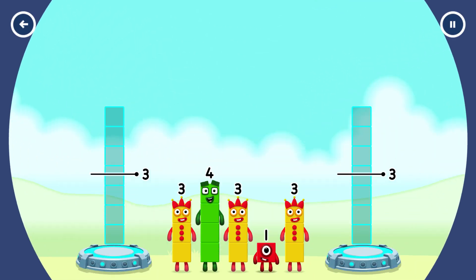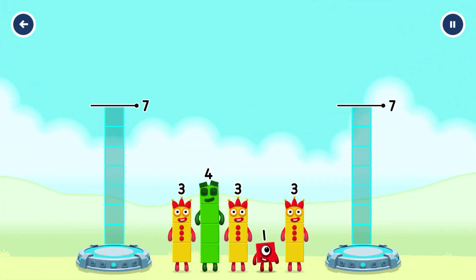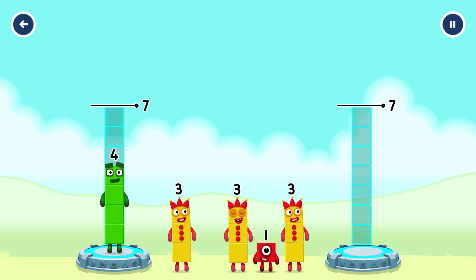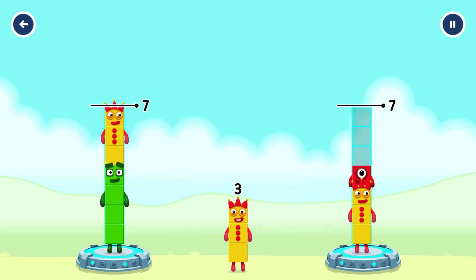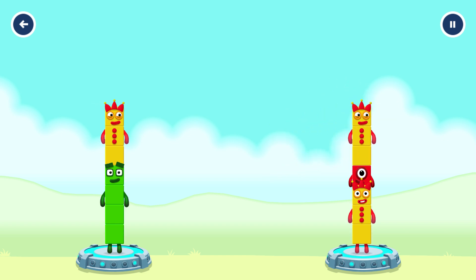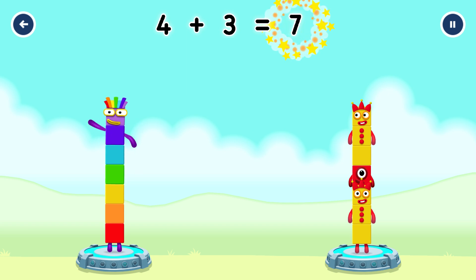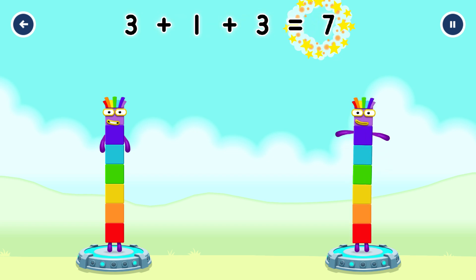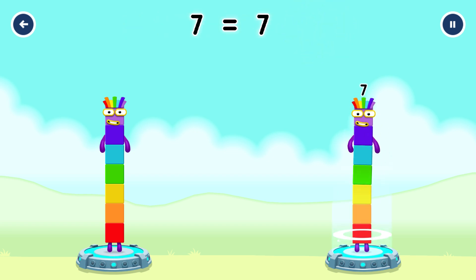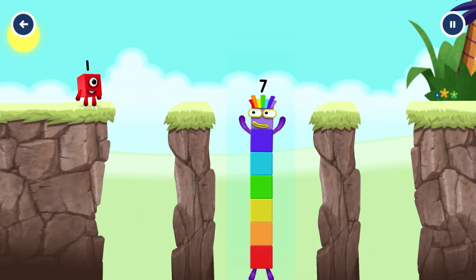Share the number blocks evenly to make two groups of 7. 4, 3, 3, 1, 3. That's right: 4 plus 3 equals 7; 3 plus 1 plus 3 equals 7. 7 equals 7. I am 7. Excellent!